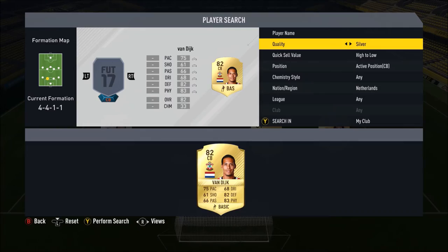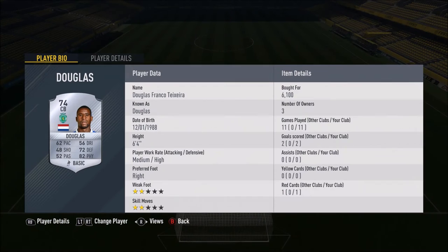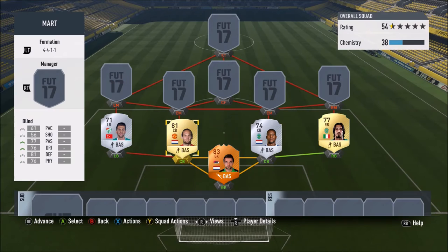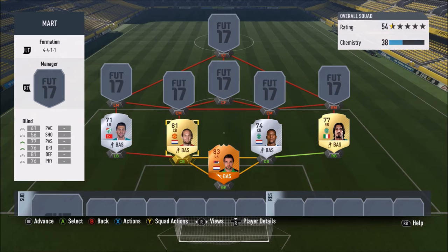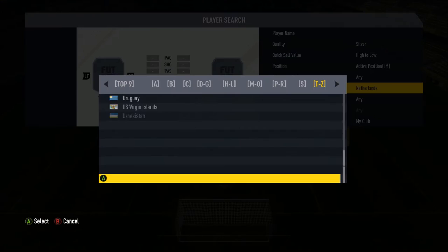Both centre backs are Dutch. On the left we go for Daley Blind and on the right Douglas. Douglas has 62 pace, 72 defending and 82 physical, 6 foot 4, medium/high work rates. In 11 games he got 2 goals, both towering headers from corners - I'd expect nothing less. Daley Blind has 61 pace, 76 dribbling, 77 passing, 81 defending and 76 physical, 5 foot 11, high/high work rates, 4-star weak foot and 2-star skill moves. He plays really well - I really enjoy him.